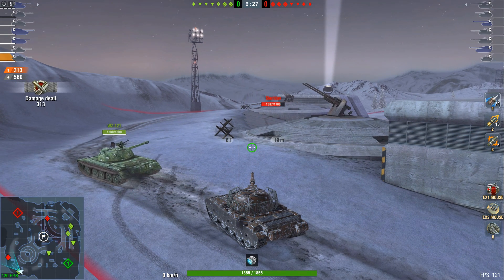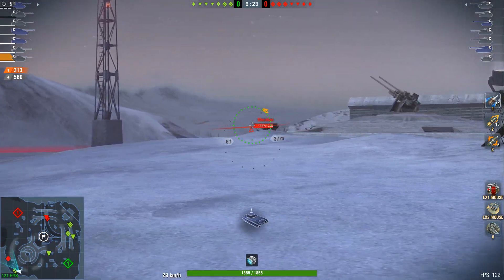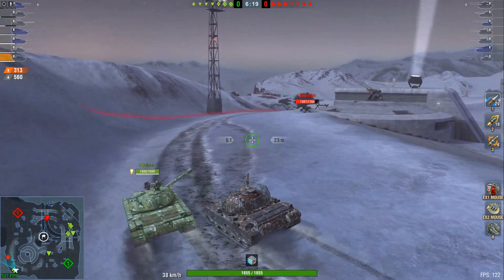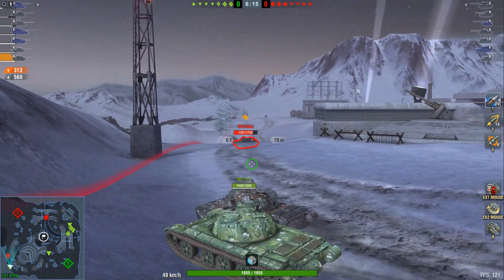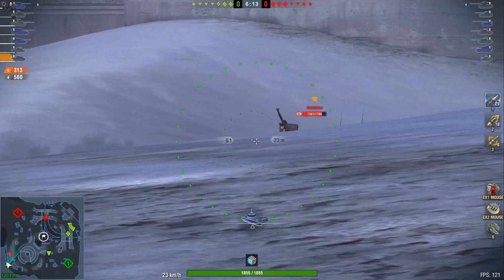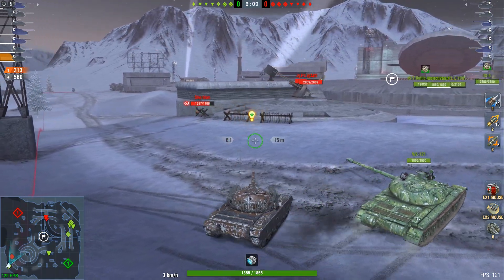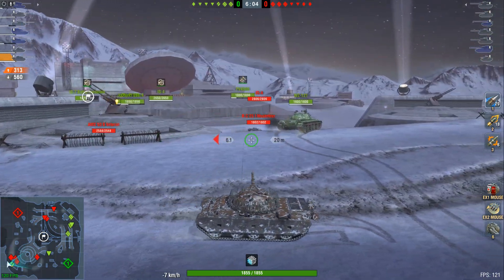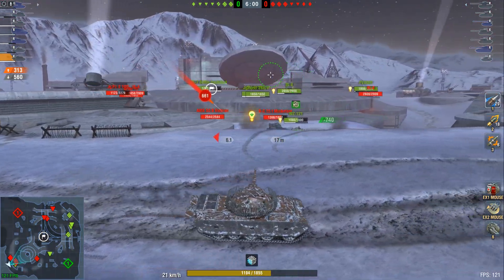You play this tech tree - there's just some gun changes, some mobility changes. Obviously, you have a birdcage on this vehicle and a tiny side plate, which weirdly enough did work to side scrape against the Bat Chat in one game, but don't rely on it. And don't shoot HE at the side of this vehicle - first because it has tracks, and second because it does have that skirt which is going to block your HE, which is not going to be fun.